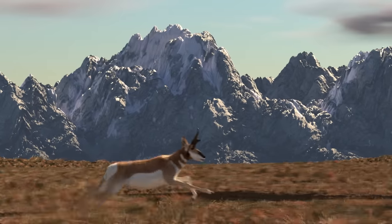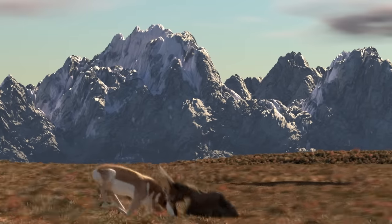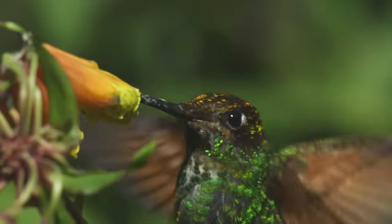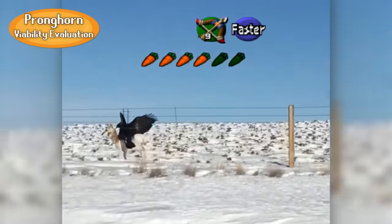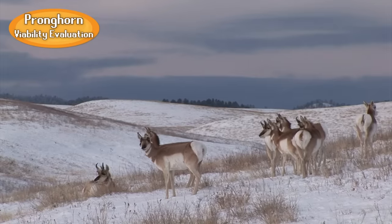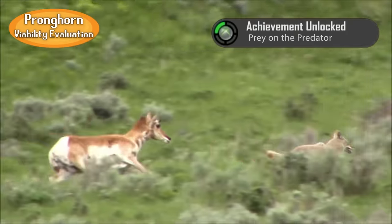With no tree cover, pronghorns have nowhere to hide from the one predator that actually is able to keep up with them: the Golden Eagle. They may be the second fastest land build in the game, but if you include flying builds, most birds beat this speed pretty easily, especially predatory birds. Still, it's hard not to respect a build that managed to adapt so effectively that its strategy hard-countered the game plan of their main opponents, driving them to complete and total irrelevancy.